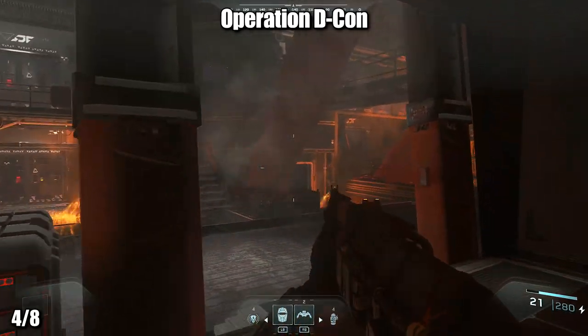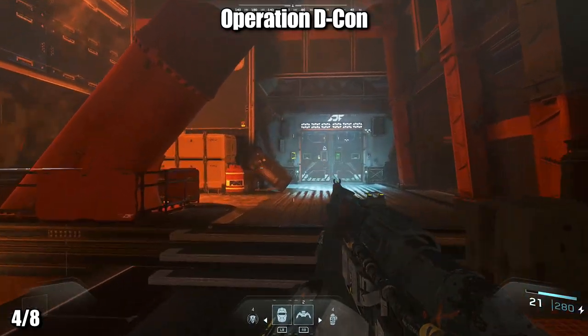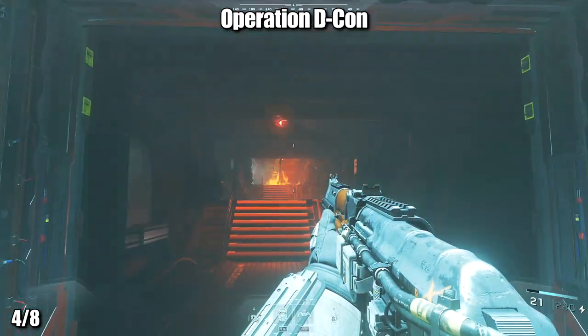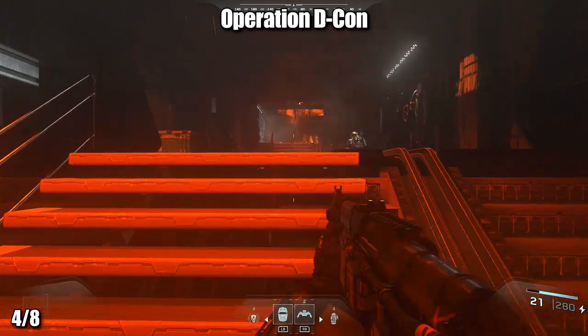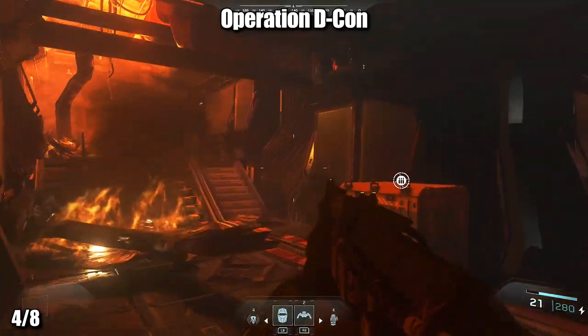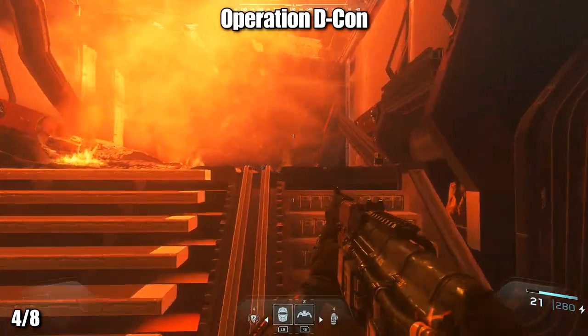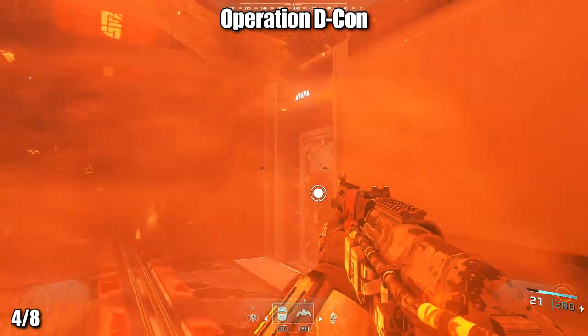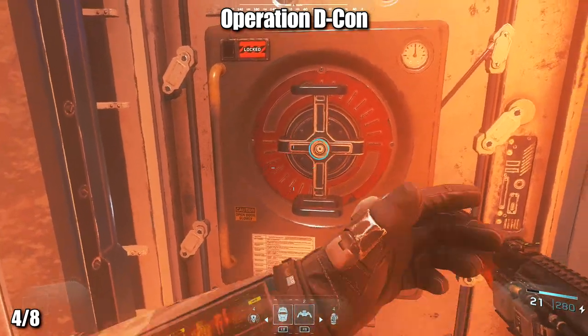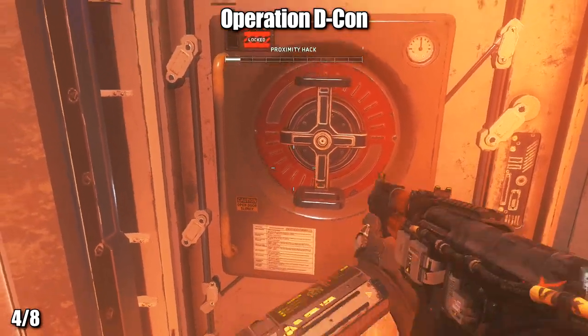Now in Operation Decon, near the beginning of the mission, as you enter and go through the opening doors into the fiery hallway, you'll notice you can go up a small set of stairs to your left where you'll find an armory and a door that you'll need to hack, which does take quite a while. Inside, you can find the Ballista EM-3 as well as an equipment upgrade station at the back, which you'll want to use.